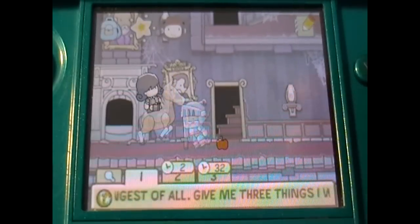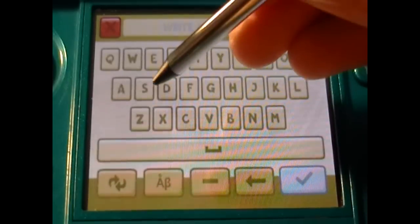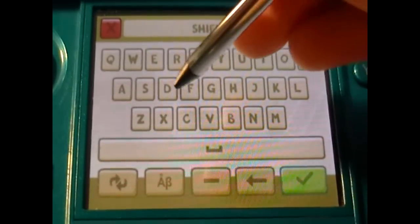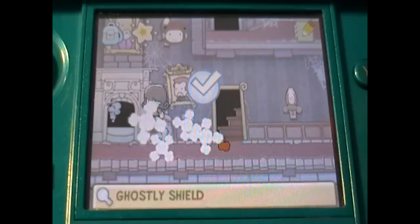We'll wait for this stuff to count down. Give me a weapon. A shield — it's because it said protection. Yeah, alright.